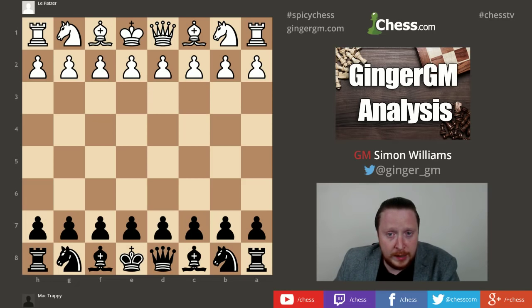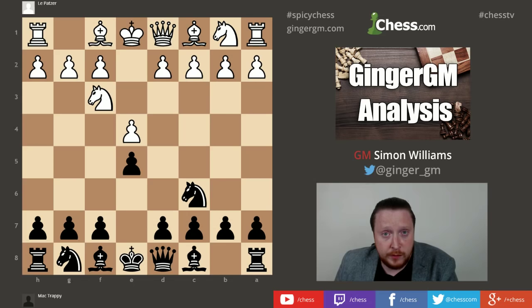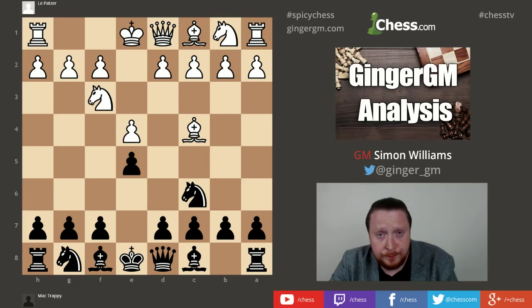It starts with the move E4, one of the most common moves you will face, and this is a trap you use with black. You go E5, one of the most common responses, and here white plays knight to f3 — the most standard move, attacking your pawn on E5. You respond with the most standard response, knight to c6. This is a trap you can do against the move bishop to c4, which is the second most common move, so you'll face this in a number of your games. The most common move of course is bishop to b5, attacking your knight on c6, but after bishop to c4 there are a number of options.